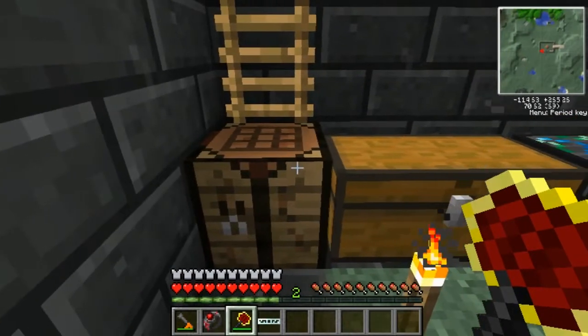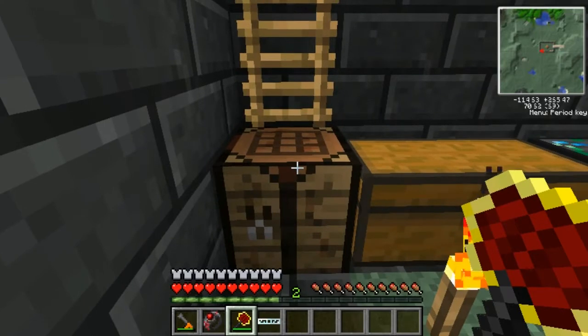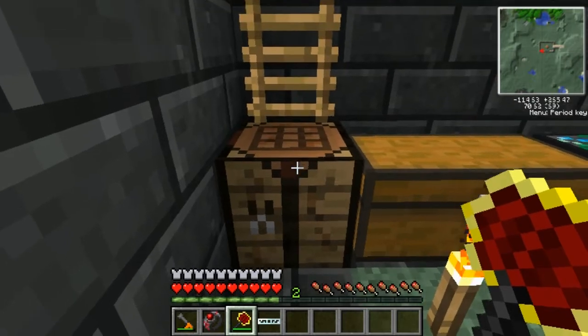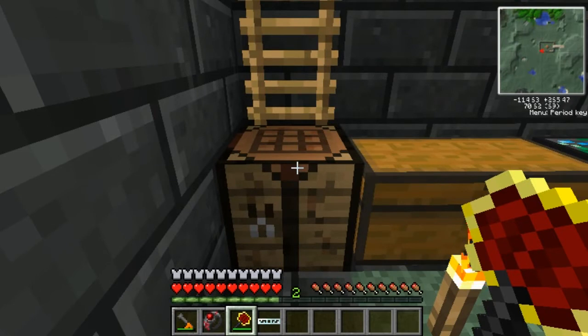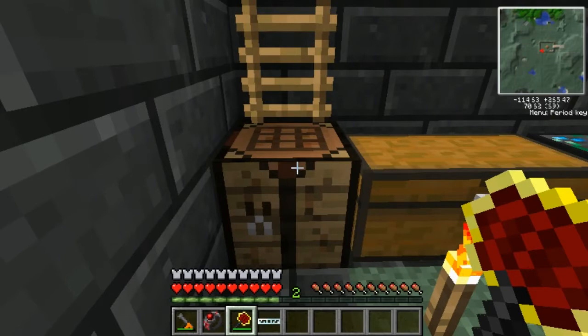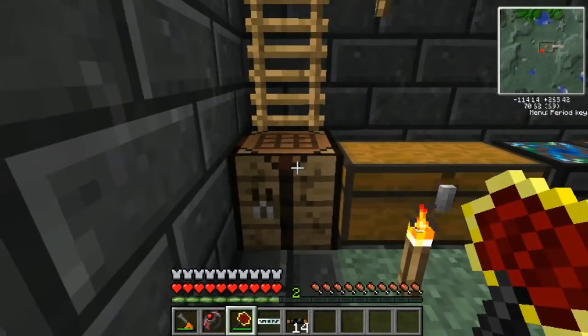What is up guys and welcome back to another tech tutorial. In today's tutorial we'll be going over how to make an MFSU. I'm doing the video a little bit different today — I'm going to put all of the items we're going to need to make the MFSU on the screen so you guys can pause the video. I'm going to try to eliminate where I usually tell you to pause and take note in the left-hand corner; the crafting grid will still be there as a reference.